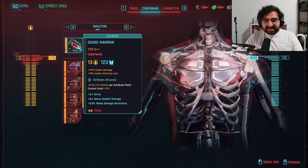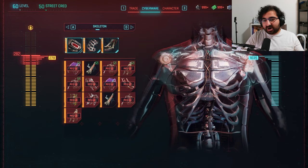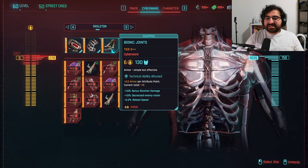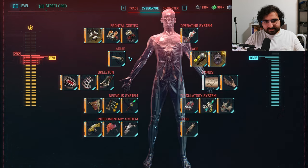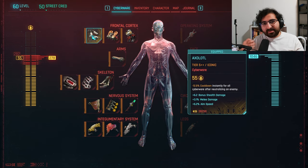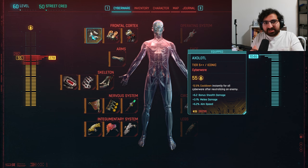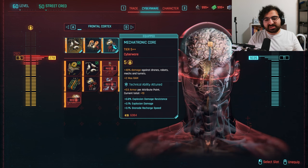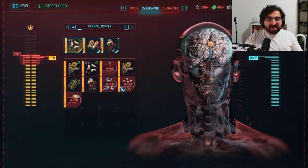For our skeleton, we first want Dense Marrow — the extra melee damage is beautiful, and when we have our Berserk activated the extra stamina costs won't really matter at all. Then we want Parabellum to give us that sweet armor — it's single-handedly giving us almost 300 armor, which is huge. Lastly, we're getting Bionic Joints for that extra bit of armor. The arms don't really matter; I went for gorilla arms for the strength checks in the game, but again not too important. For our frontal cortex, the most important thing is the Axolotl. What makes the Axolotl so vital is that you get a cooldown reduction in the middle of Berserk — so if you have Berserk activated and you kill someone, you get a longer Berserk duration. As long as you're killing goons with Berserk activated it's going to last basically forever, because you get an extra second or so for every enemy you kill. You gotta have this cyberware. Up next we have the Mechatronic Core — it's just extra damage against drones and robots. Lastly we have Self-Ice, not because it's that great, but mostly because everything else is just for RAM and hacks, which we're definitely not doing with this setup.